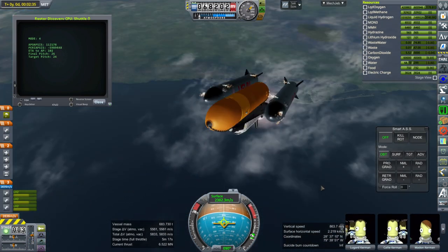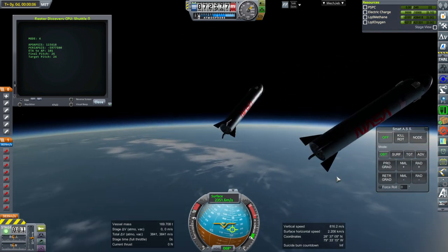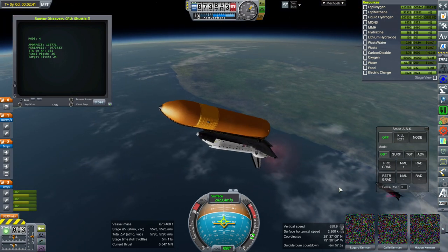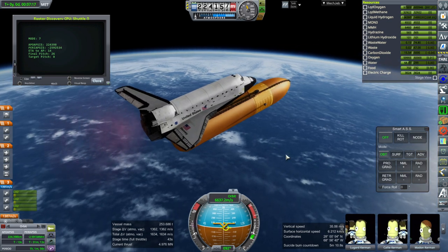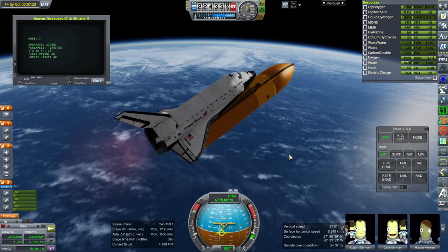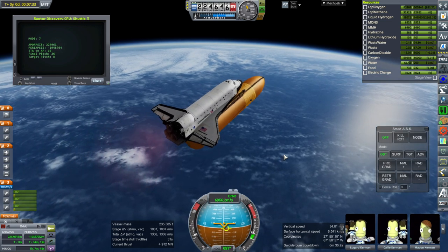Booster separation looks nice and clean. Taking a quick look at them — 3841 meters per second of delta-v remaining, I'm pretty sure that's enough to return, though they are going about 2350 meters per second — some of that is vertical speed. We're in the final phase of ascent as the script manages the orbit. It looks like it'll be pretty close this time, so 70 tons is probably about right.